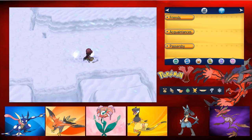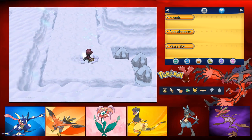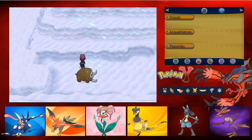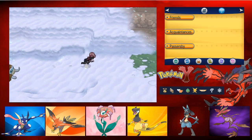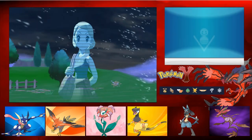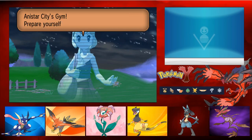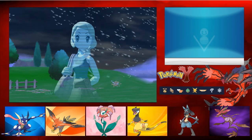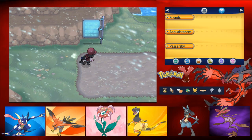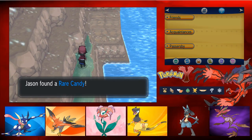We got a holoclip from Serena - this time she challenges us to a battle in front of Anistar City Gym. Prepare yourself. Straight to the point, Serena! And we have another Rare Candy here hiding away.